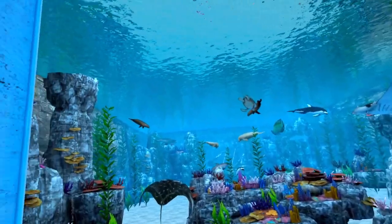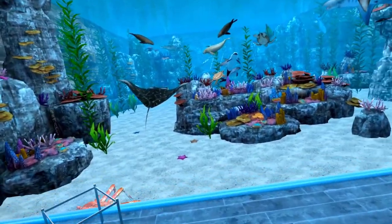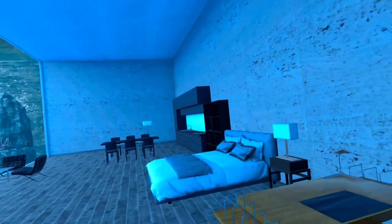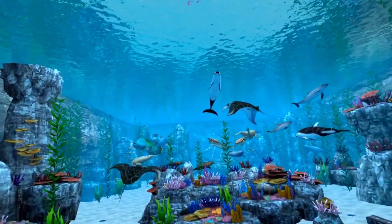In my saltwater aquarium you will just find all my reward animals, and my spider crab is down there. I've seen some people where their spider crab kind of gets out and about, but my spider crab does not — I've never seen him anywhere but right in front of me.